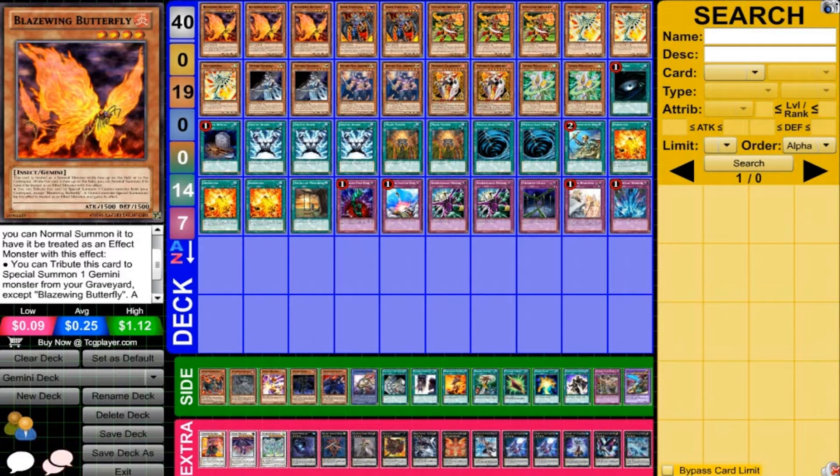The basic idea behind this deck is just to use as many Gemini monsters as possible and use some of the Gemini support. They do have some support cards — in my opinion, not enough — but they do have a good amount. There's a few very specific ones that make the deck work. The options are pretty limited, there's not that much to do with it, but you can mix around some stuff, and I'll go over that in the side deck.